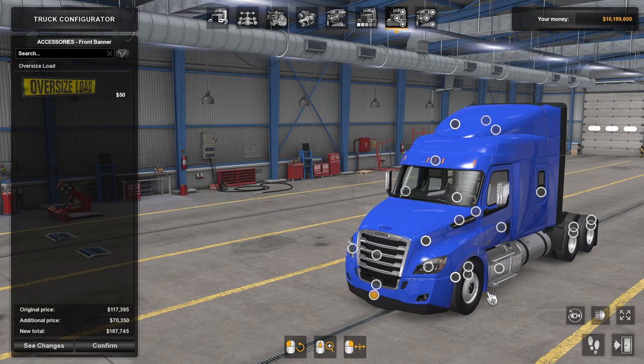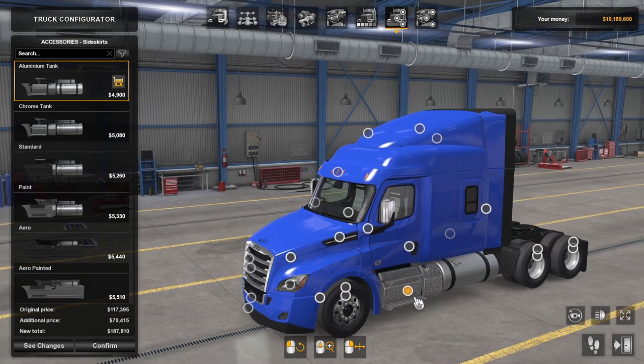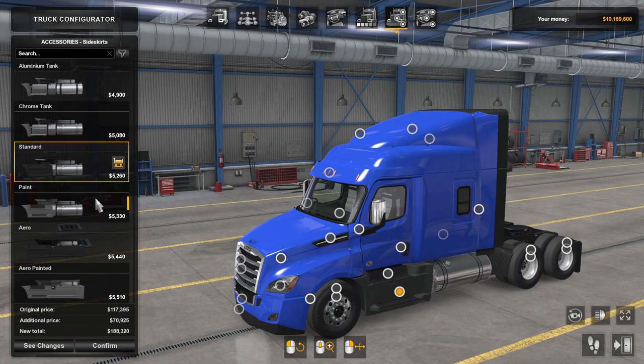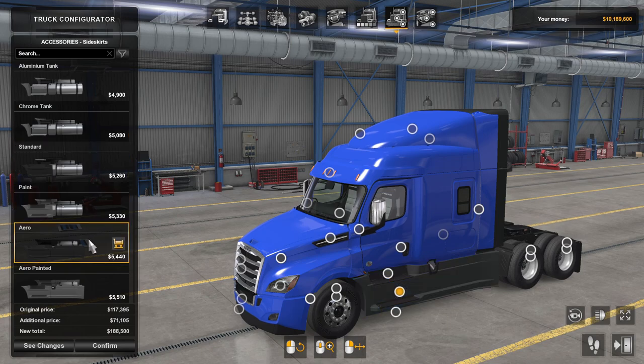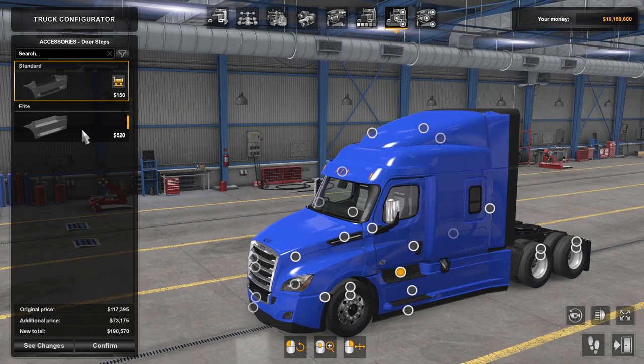Oversized load placard or banner, just like all the trucks have. Wheels are obviously going to be the same as every single truck. Side skirts - looks like we got a decent amount of options here. I am going to go ahead and do the Arrow painted side skirt bars and continue with the Arrow all the way through, because the big deal with this truck is that it is so aerodynamic - or can be very aerodynamic.